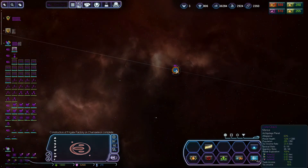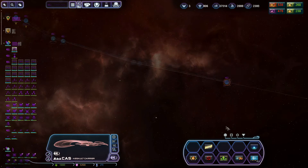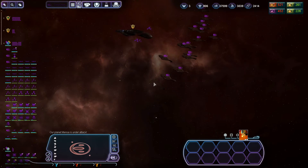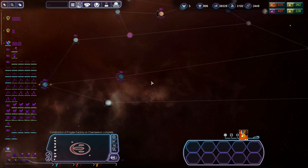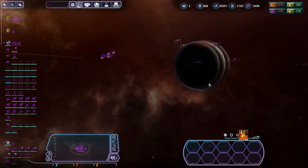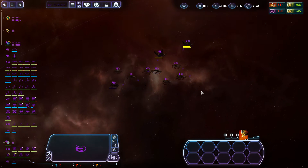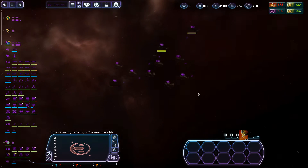We have a threat - it's a frigate. All ships, get there as soon as possible - go, go, go! Our quick response fleet is on the way. Where do they build all these? Here they are - what planet's that? Chameleon, right? Ka-ka-ka-ka Chameleon - something something something, that was a song a long time ago.